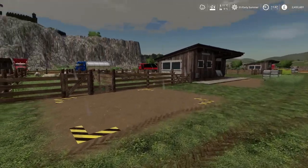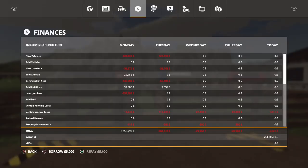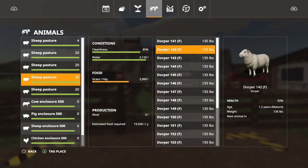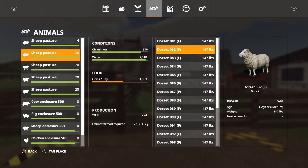I fast forwarded time and now we are in early summer. We were on Tuesday and now it's Friday. Going to the Seasons menu, we can see everything there. We haven't generated any more sheep, and I think that's because I bought them on the second day of spring - I probably should have bought them on the first day of spring. We've just come to the end of spring with no offspring, but we have generated larger amounts of meat.